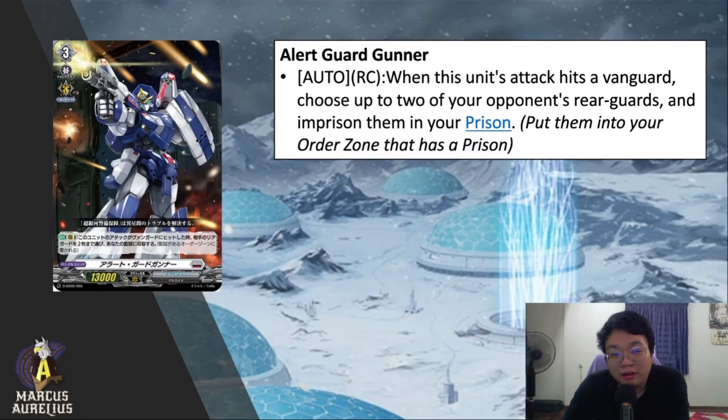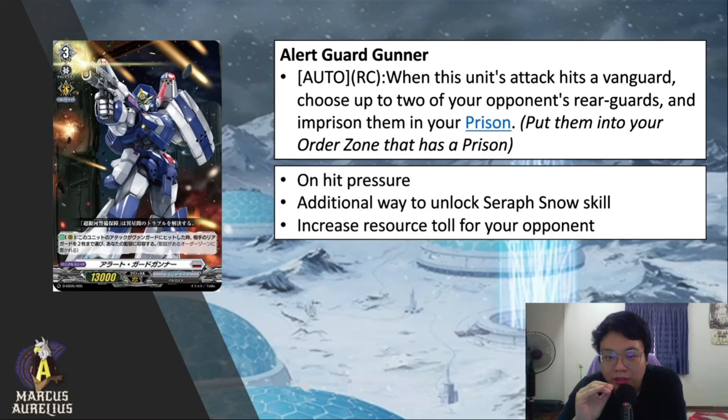Moving on to Brandt Gate, Alert Guard Gunner is a backup grade 3. Auto on rear guard circle: when this unit's attack hits a vanguard, choose up to two of your opponent's rear guards and imprison them in your prison. As I mentioned in the Brandt Gate video, this card applies on-hit pressure — your opponent is pressured into guarding since the more cards imprisoned, the more resources they waste getting them back. This is also an additional way to unlock Seraph's skill, though not consistent since you need the attack to hit. If you manage to imprison all five rear guards, your opponent needs roughly two counter blasts and one soul to call everything back — very devastating.